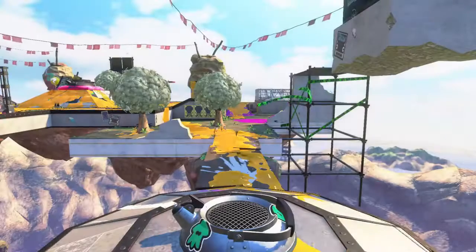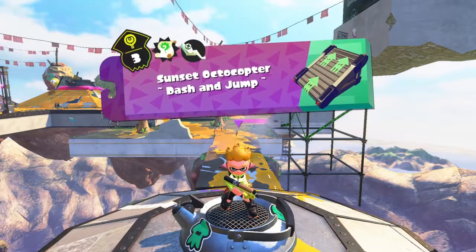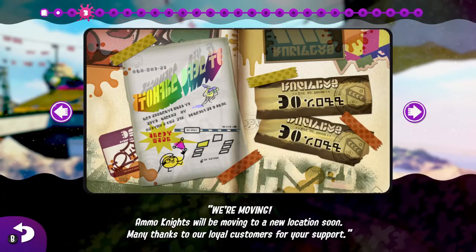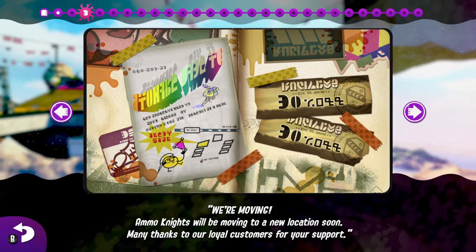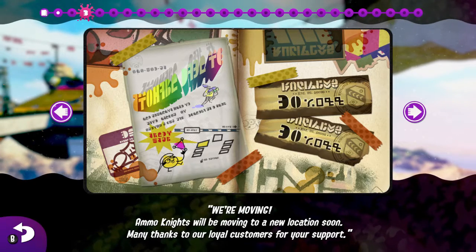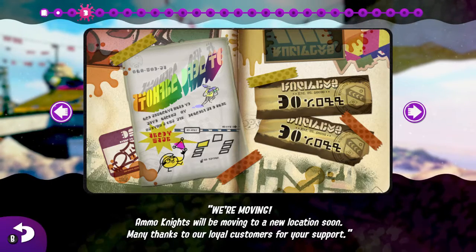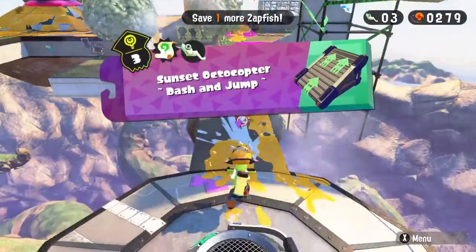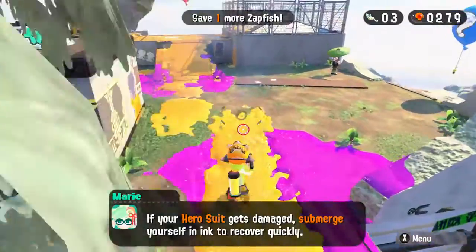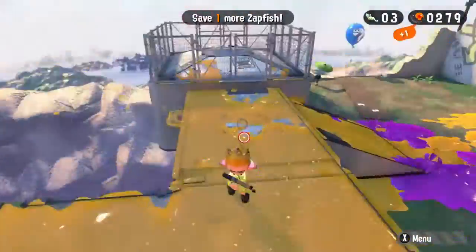I think we did that one a lot quicker than we did the first actual level, so I'm pretty proud of ourselves. We've got all collectibles and a new page in the book. 'Ammo Knights will be moving to a new location soon — many thanks to our loyal customers for your support.' That's a cool play on words — Ammo Knights — because it's like some type of sea animal, so it really fits with both the gunning and the squid. Anyway, I think we've done that level now — time to move on.